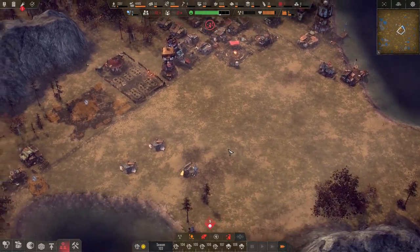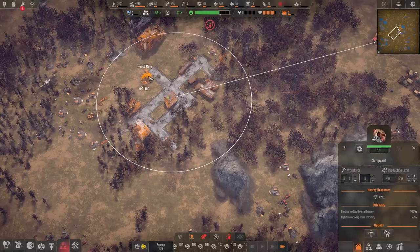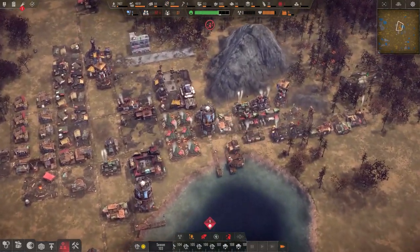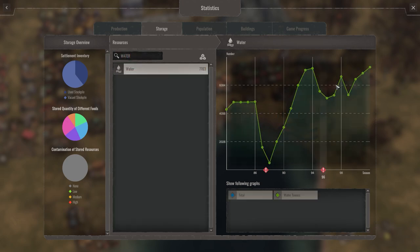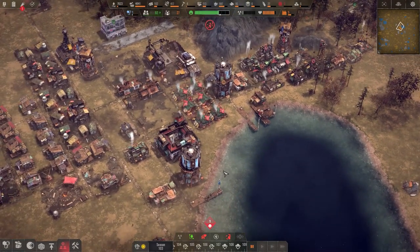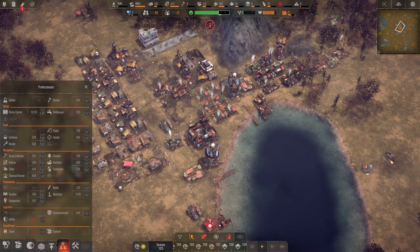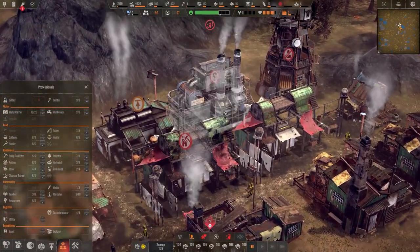The scrap gatherers have plenty to choose from. Our scrap supply is fantastic, water supply is going up — let's check our numbers. Population, water — water supply going up, fantastic. Food is also going up to meet the warehouse's needs. This is good because the raiders will take food, so we could offer them food to get them out of our hair. Somebody is not working here because they died and we don't have someone to replace them — let's drop one here.